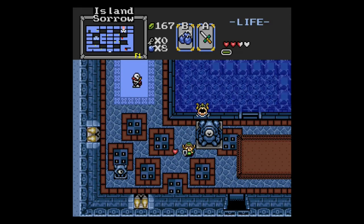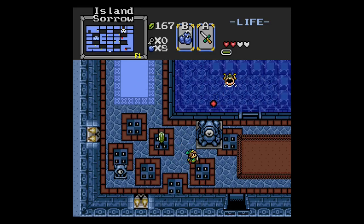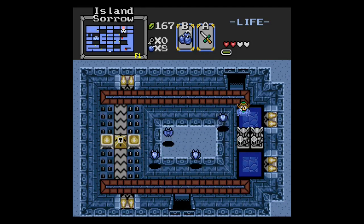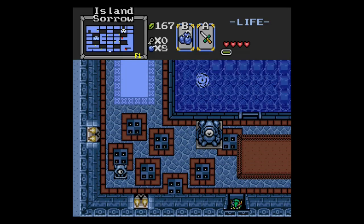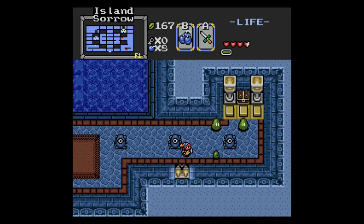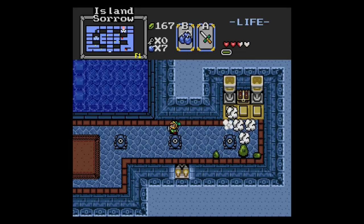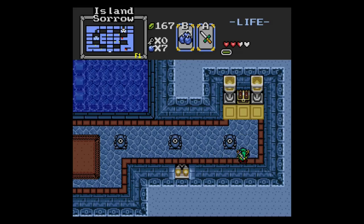So we're gonna make our way backwards. What is this way? A healing pond. Alright, good. So we're gonna fight the stuff over here. Almost everything's dead from the last time, so this is very much simpler. Have a bomb. I did it! And it's a key.